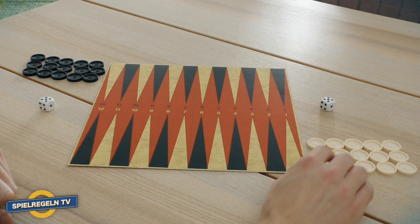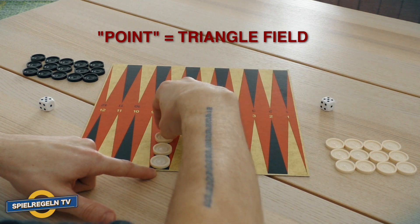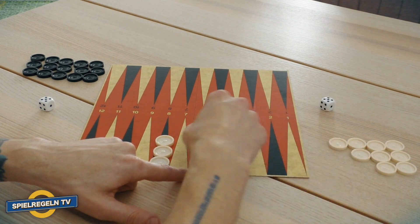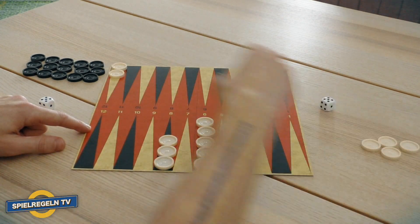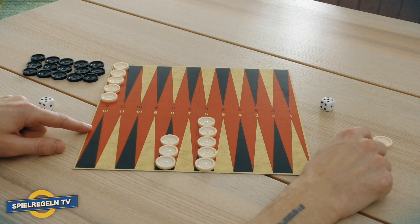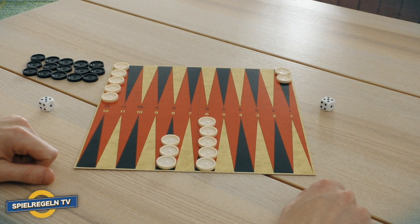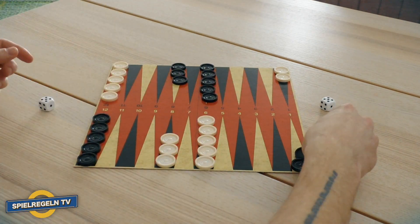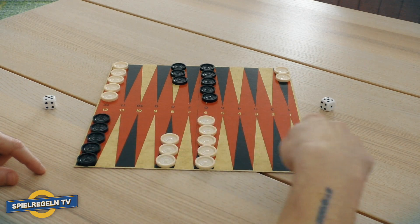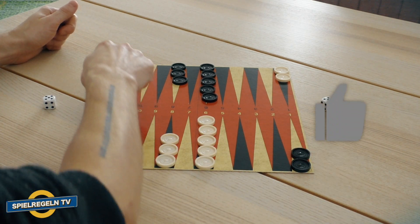Before the game begins, the first player places three stones on the fifth point in the bottom left field and five stones immediately to the right of the center line. The player then places five stones on the point in the top left and the remaining two stones at the top right. The opponent places his stones completely mirrored. The first player's pieces may only be played counterclockwise and the opponent's pieces can only be played in a clockwise direction.